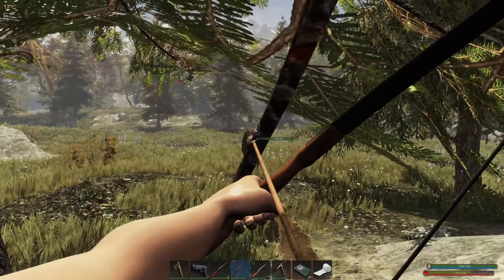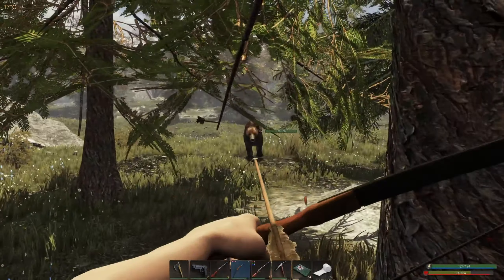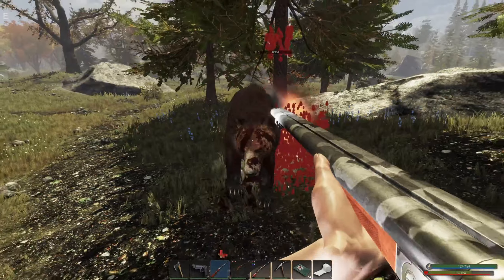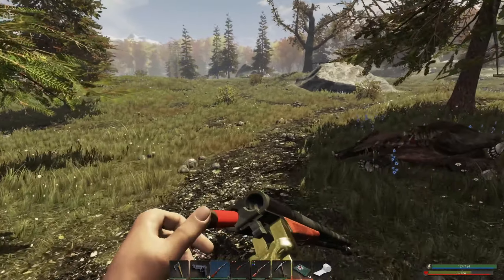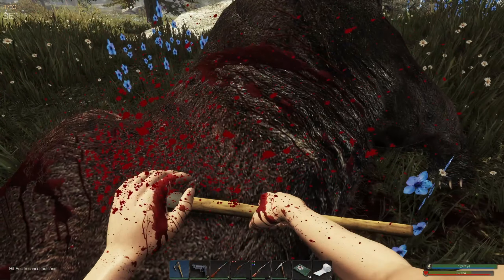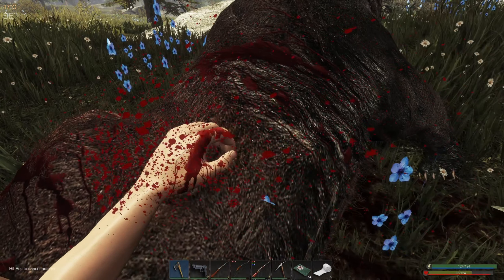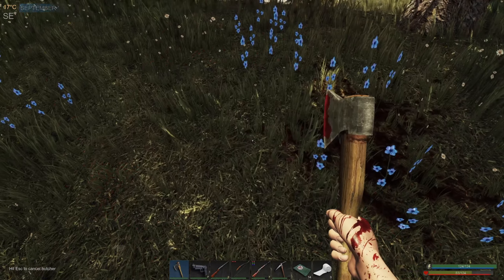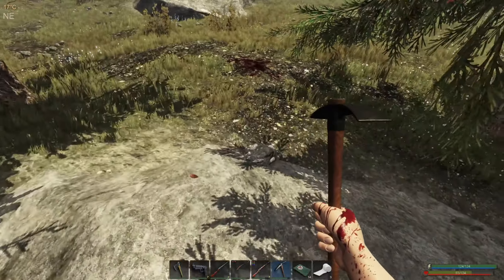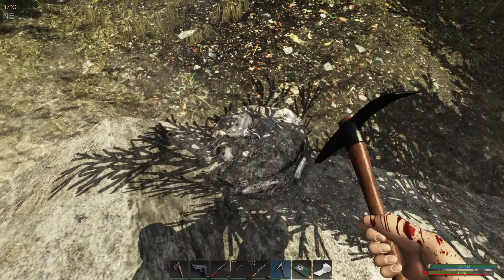Alright then, buddy. How the hell did that happen? I should have just run up with the double barrel — would have saved an arrow, but whatever. Let's get this iron. I thought that despawned on me too.